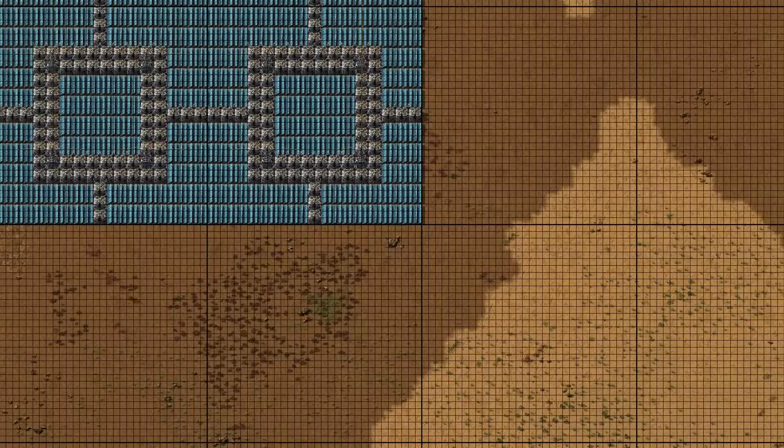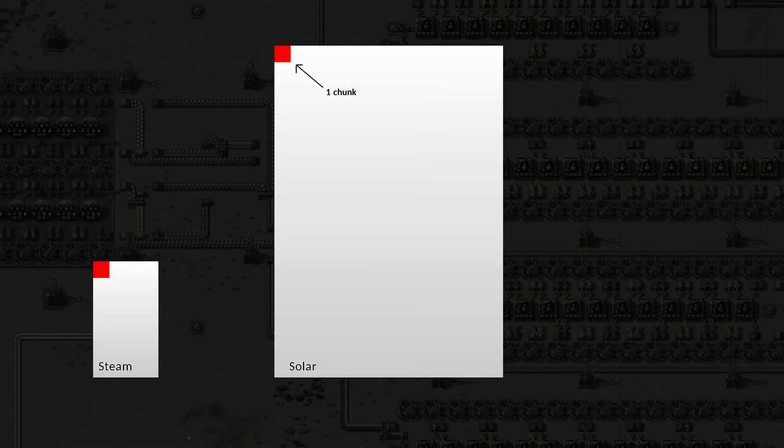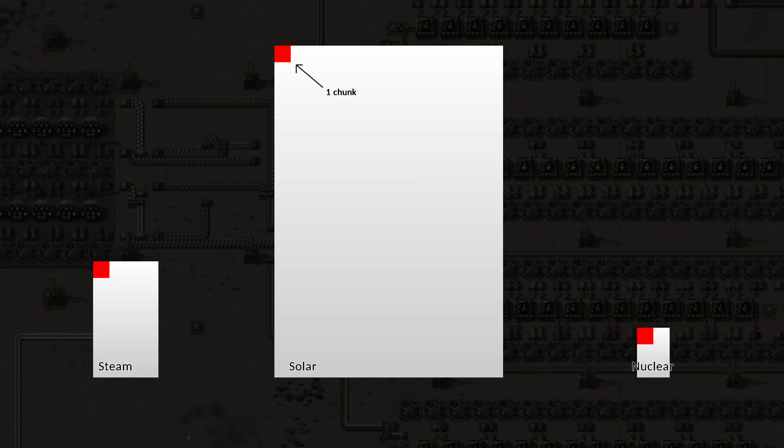Consumption of space: to compare the space occupied, I measure space consumption in chunks. A chunk in Factorio is an area 32×32 tiles in size. Boilers and steam engines fit into 28 chunks. Solar energy on the other hand needs at least 280 to 300 chunks. My reference reactor fits into roughly 6 chunks and is therefore the winner in this category.